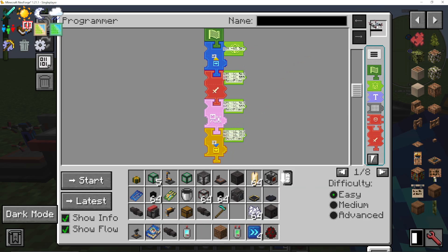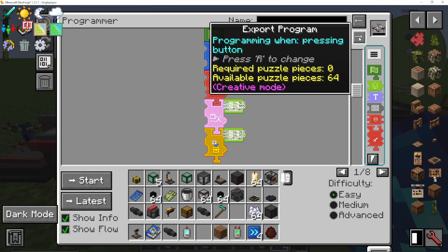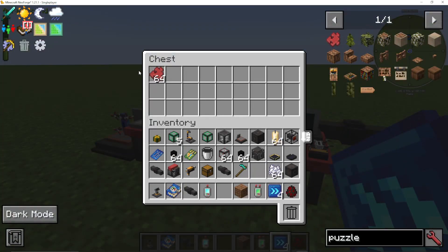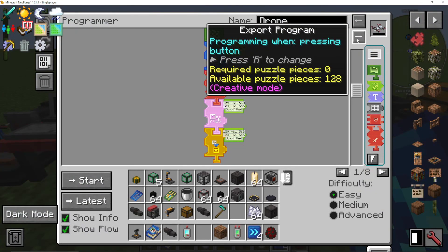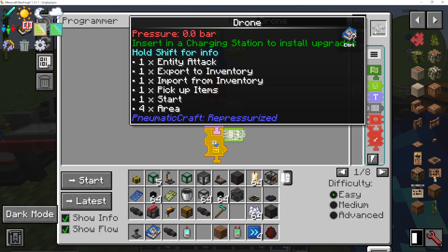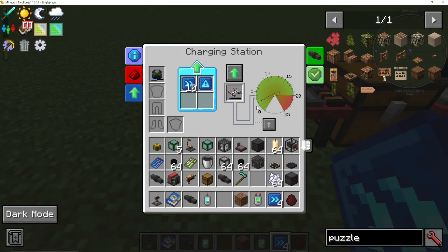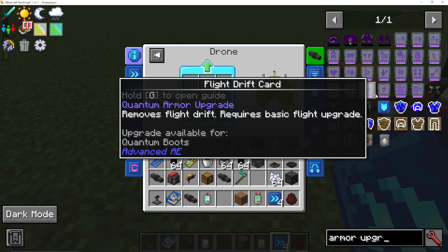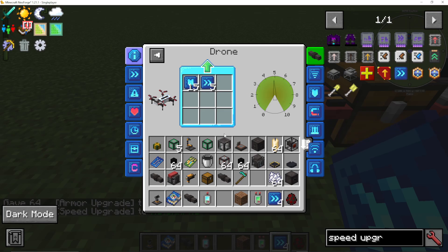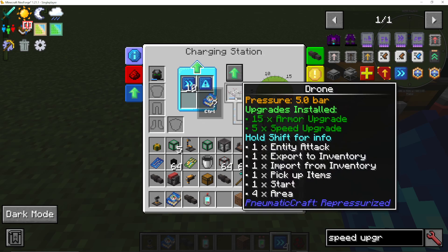I drag my drone into the top-right slot and click 'Export Program.' It says it requires zero puzzle pieces, and there are 64 available from the chest next to it. The reason it needs zero is because I'm in Creative mode. I click the button and the program is now exported into the drone. I then go to my charging station, put the drone in to fill it up with pressure, and give it some armor upgrades and speed upgrades. That's pretty much it — it's got pressure, it's got a program.